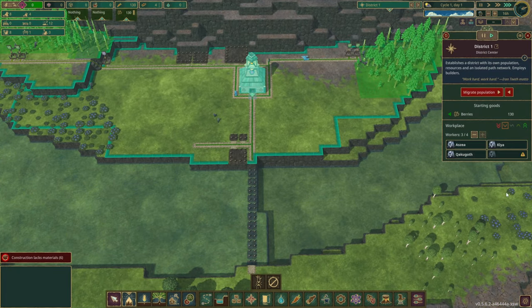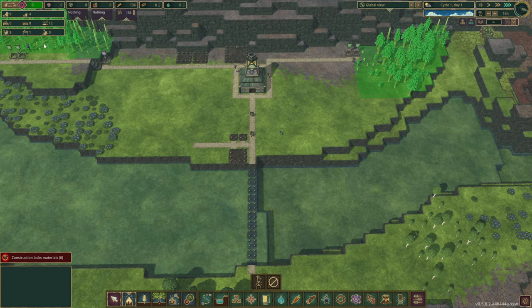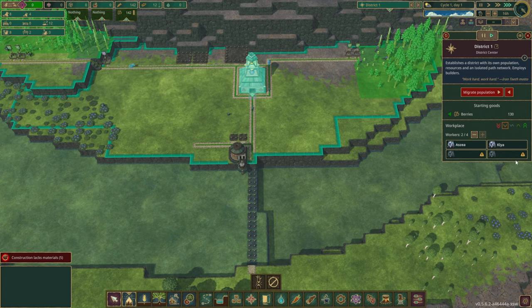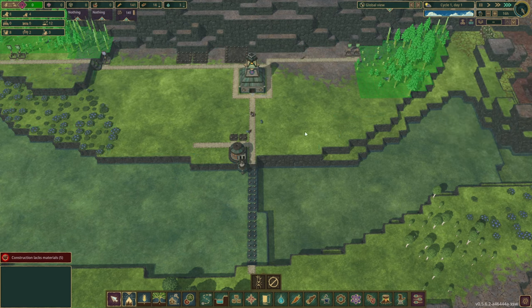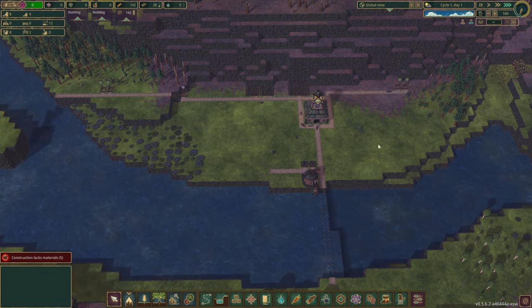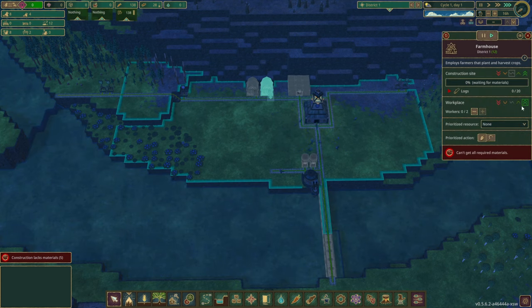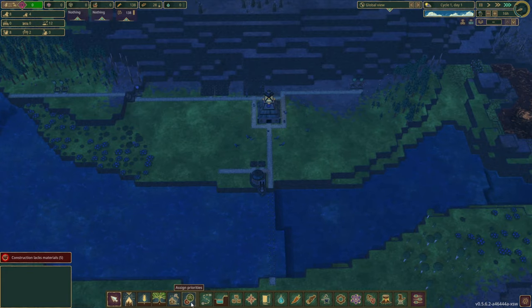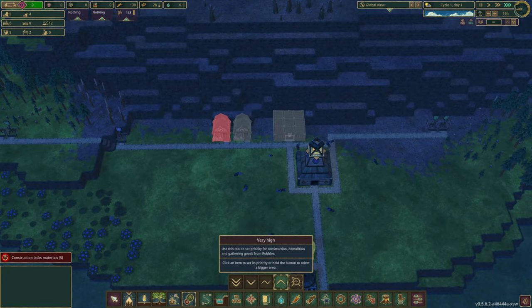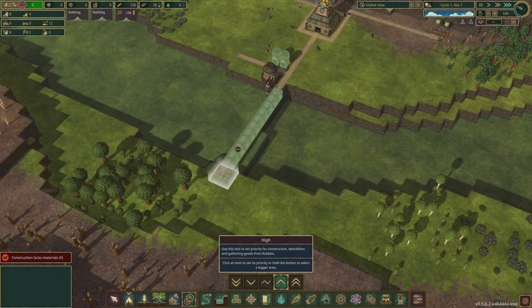As I was saying, with these on moderately low priority and the water pump on highest priority, if we start to run out — you can actually see this right now — we have one vacant job and that's going to be one of our builders. We don't have enough beavers to fill all of our jobs. So what do we want to fill first? Obviously our water pumps will be filled first. And then also our farmers will be filled pretty quickly.